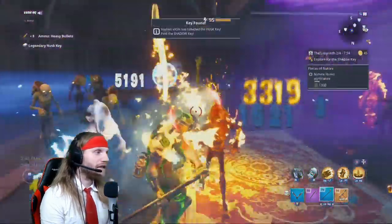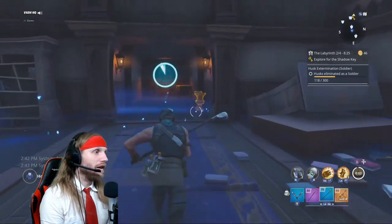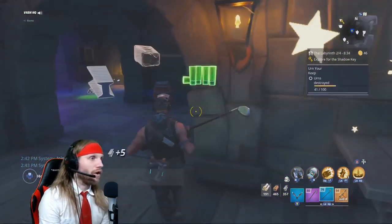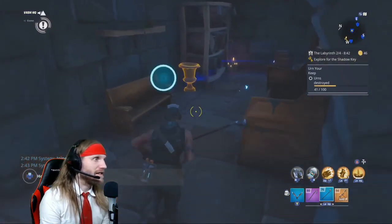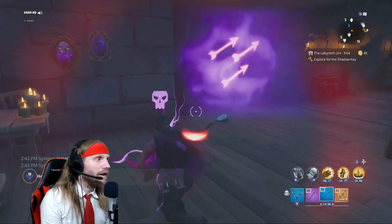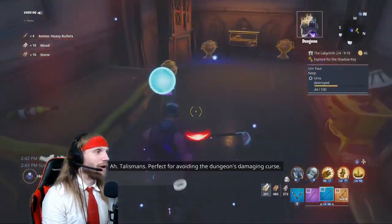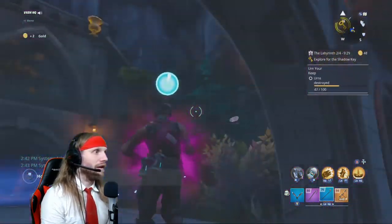I can see the husk key on the ground so we grab our key, finish off the husks. Now we need to find our way over to the shadow key — you just keep traveling in the general direction as best you can. You can actually see on the map where all the talismans are, so you can grab talismans if you run out of gas. We found some purple flames leading us to the exit — that'll lead us in the right direction.